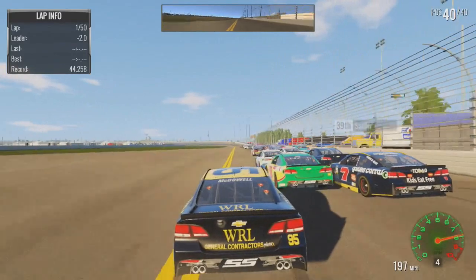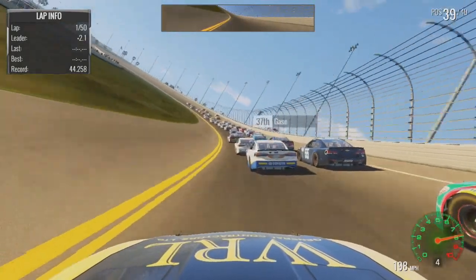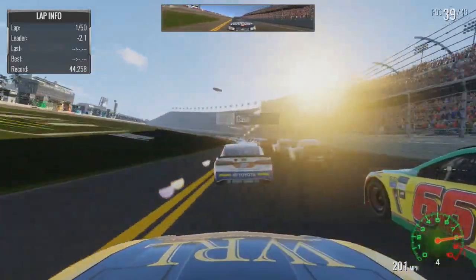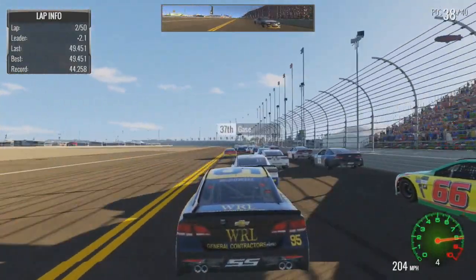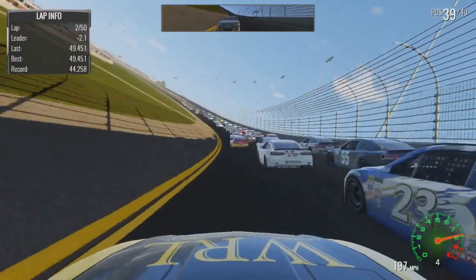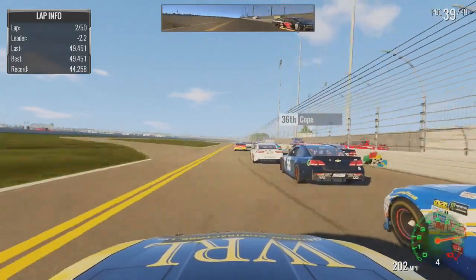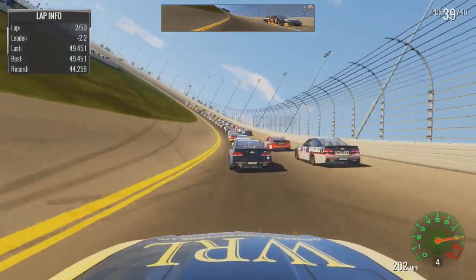We kind of bump Timmy Hill a little bit, try to go to the inside — he gives me room, so thank you. I'm going to switch to the hood cam so I can see where I'm going and make all these swift moves. With auto-hard difficulty and the fourth gear lowered as it is, the AI are much harder than 105 difficulty — this is about as hard as the game could possibly be. At restrictor plates, they're relatively challenging.